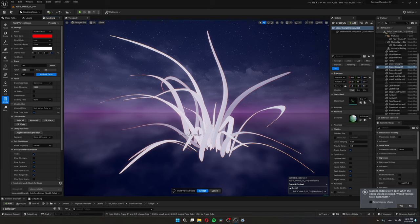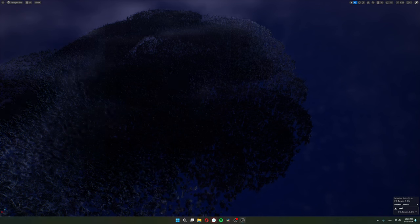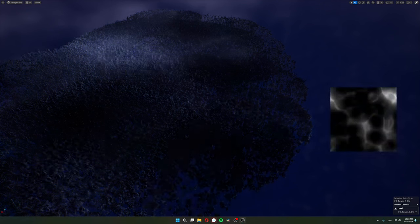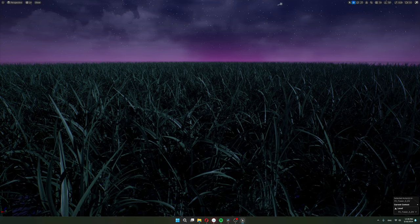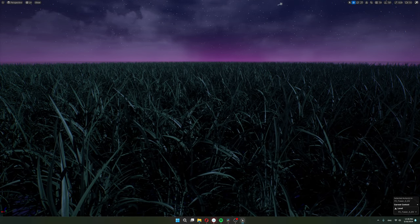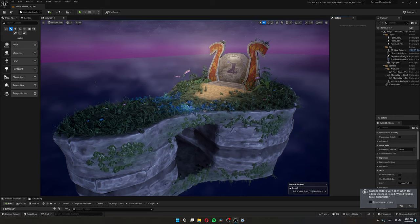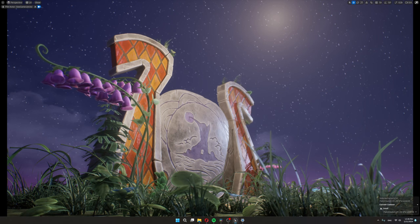I painted every leaf with a different alpha value to offset the movement per leaf so they don't all move in unison. Then I added a global noise and a panner to move it around so the wind strength is random at any given moment — the brighter the color, the stronger the wind movement for plants at those bright spots. So over time the wind intensity changes. I painted the island with foliage, and I also updated the rock shader to add a dirt texture paintable via the vertex alpha channel.